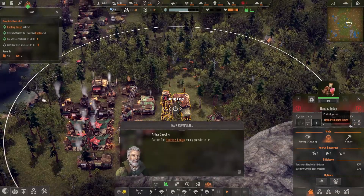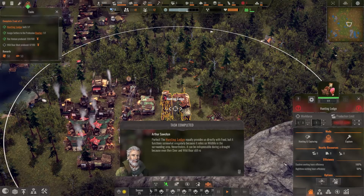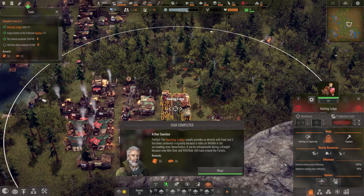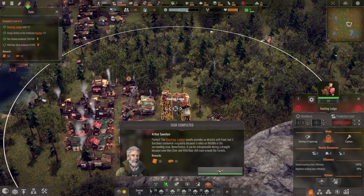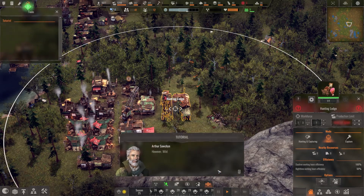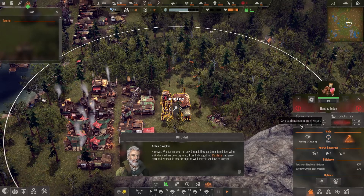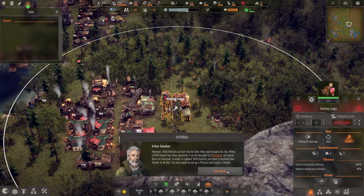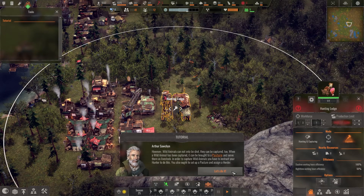The hunter provides food directly but functions somewhat irregularly because it relies on wildlife in the surrounding area. Nevertheless it can be indispensable during a drought because even deer and wild boar still roam around the forest. Arthur explains that wild animals can not only be shot - they can be captured too. When a wild animal has been captured it can be brought to a pasture and serve as livestock. To capture wild animals you must instruct your hunter to do so, and you also need to set up a pasture and assign a herder.